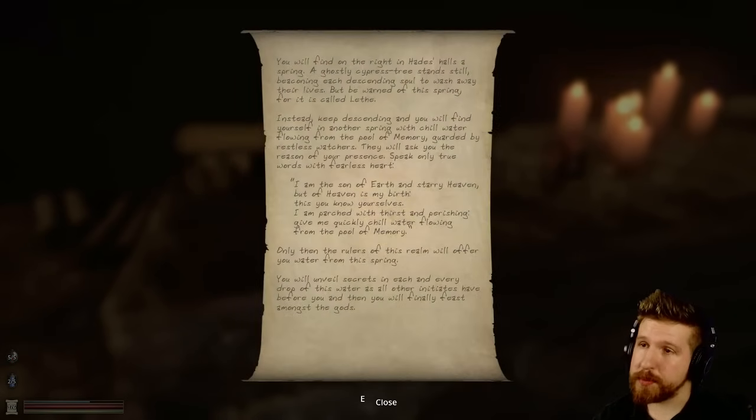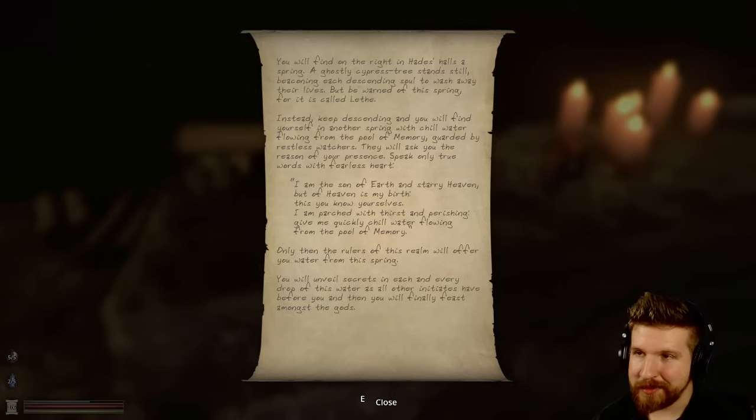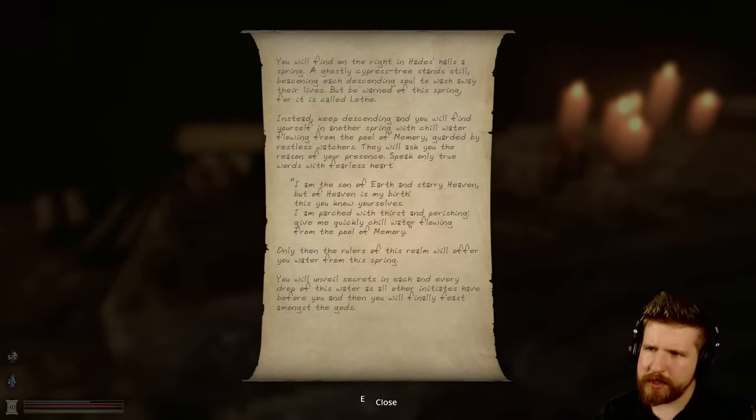'You will find on the right in Hades' Halls a spring, a ghostly cypress tree standing still, beckoning each descending soul to wash away their lives. But be warned of this spring for it is called Lethe.' And by the way, I pronounced it this way throughout the entire playthrough — that is the correct pronunciation. I know a lot of people in the comments seem to think it's not, but it is. I looked it up, I took the time to look it up. 'Instead you will unveil secrets in each and every drop of this water as all other initiates have before you, and then you will finally feast among the gods.'